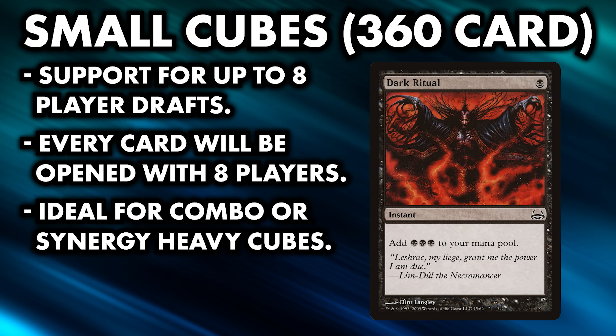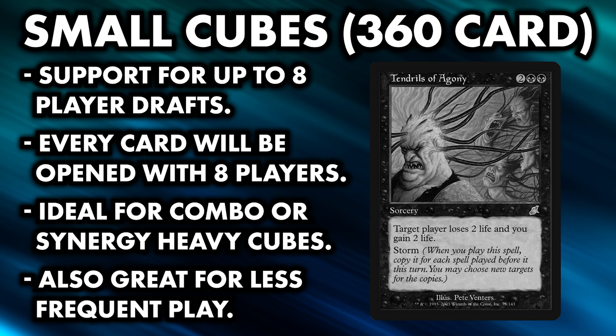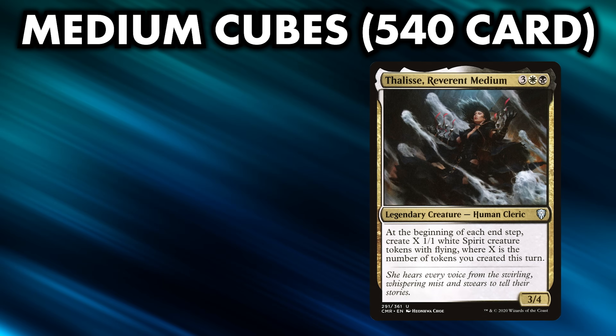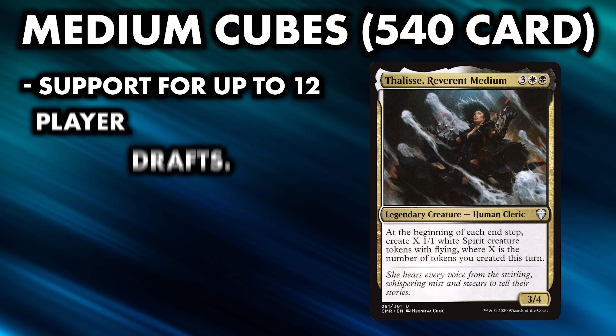In a larger cube, someone may get punished for trying to draft storm only to find that a key payoff card didn't get opened, which leads to a bad experience. 360-card cubes are also great if you don't plan to cube often and want players to get to play with every card each time you draft. Medium cubes of 540 cards tend to be the most common cube size, supporting drafts of up to 12 players — or more realistically 8 players who will open two thirds of the cards each draft.